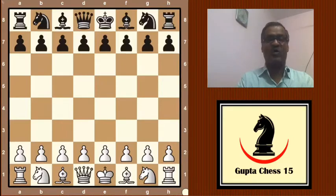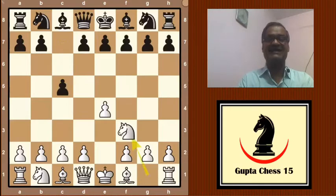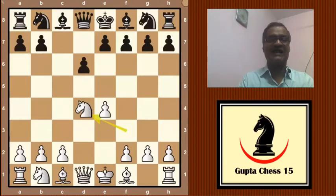Bobby Fischer as White plays e4, then c5 was replied. Bobby Fischer plays Nf3, then d6, d4, cxd4, Nxd4, and here Nf6 and Nc3.